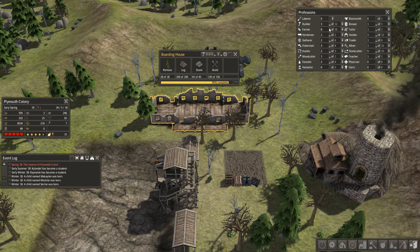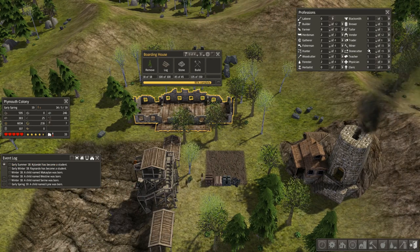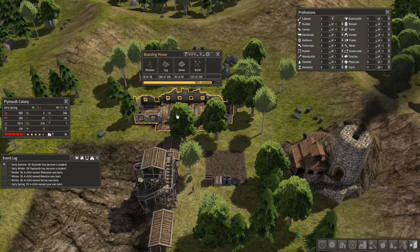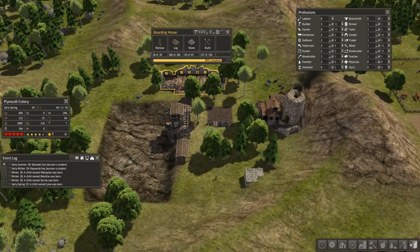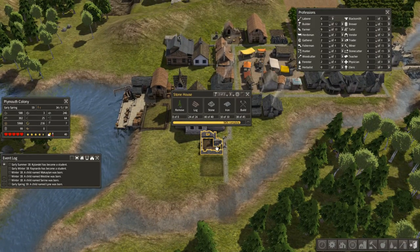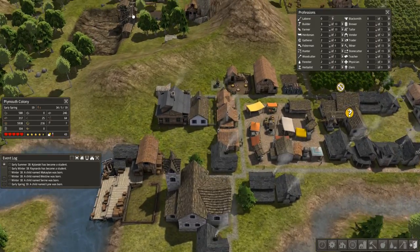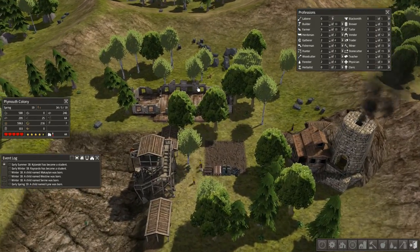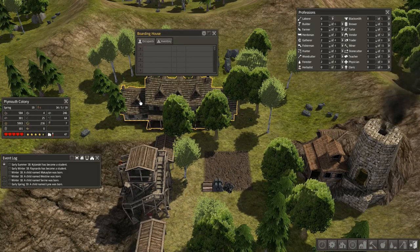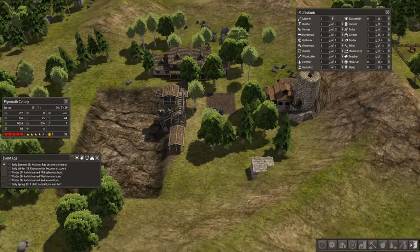It's early spring so I'm going to reassign some workers back to farming as soon as we're done with this building project. We got this home done — a nine-year-old and eleven-year-old living together seems a little inappropriate, but it's a different world, different time. And here comes the long-awaited boarding house. No one lives there at the moment, but that's okay — it gives us an overflow place for people to go if they have nowhere else to go.